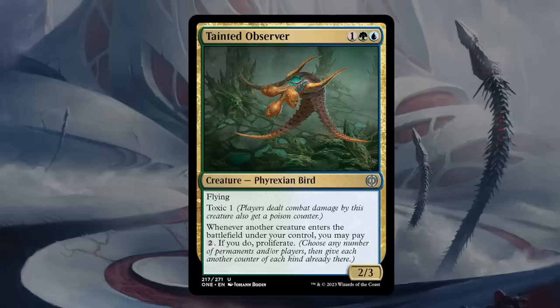Next is Tainted Observer — three mana for a 2/3 Phyrexian Bird at uncommon in blue-green. It flies, which is great because it also has Toxic 1 — an easy way to deal those poison counters. Whenever another creature enters the battlefield under your control, you may pay two generic mana to proliferate. In the late game, every creature you cast for two extra mana also represents an extra poison counter — and maybe oil counters as well. That can quickly add up, and you just need to cast creatures, which is what limited is all about. A 2/3 flyer with Toxic 1 for three is already pretty decent. The Observer seems awesome and gets a B.